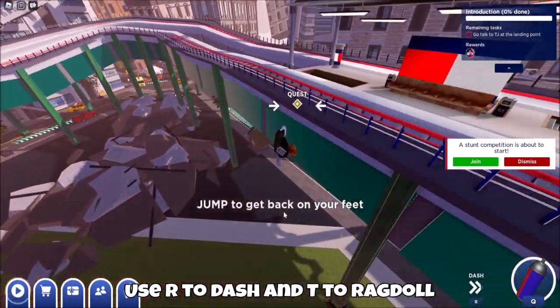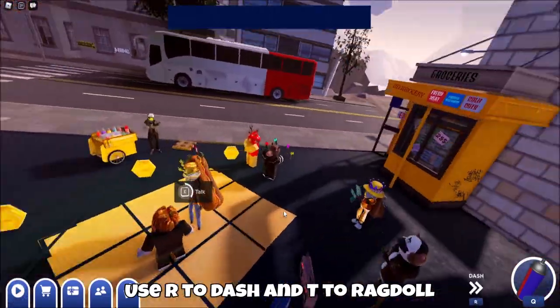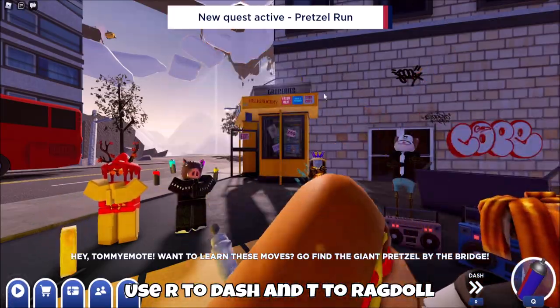You want to head over to the arrows that are pointing to the word quest. Once you get to the area to get the quest, you want to talk to this guy who will tell you to find a giant pretzel.